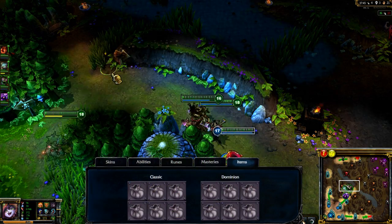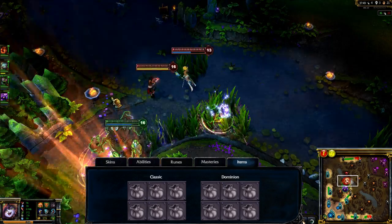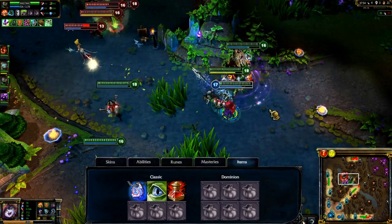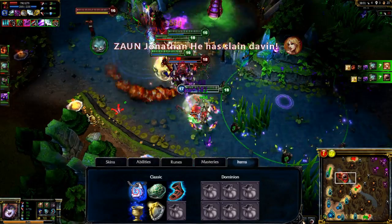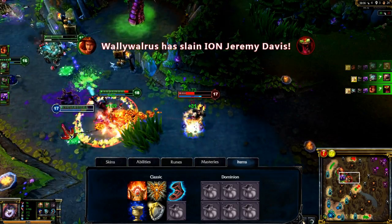For items, I want to power myself up for late game with the ability to support my whole team. I open with a Fairy Charm plus some sight wards and health potions. I quickly upgrade for some extra gold generation with Philosopher's Stone and Heart of Gold, while also getting Ionian Boots of Lucidity. Your first major purchases should be Chalice of Harmony, Aegis of the Legion, and Shurelia's Reverie. Build into late game with Locket of the Iron Solari and Rabadon's Deathcap.